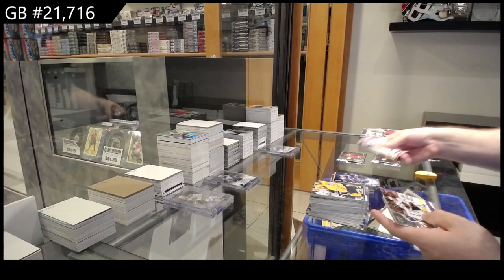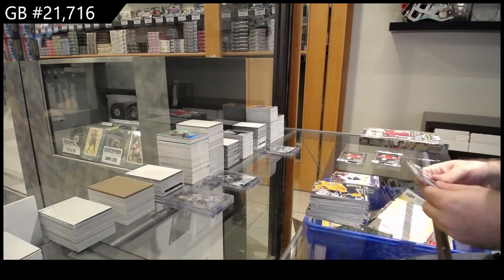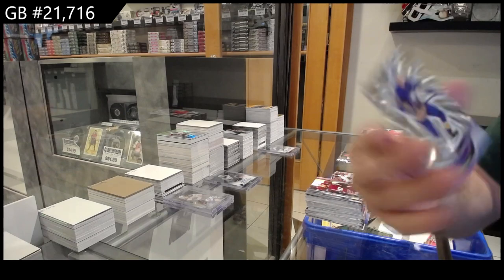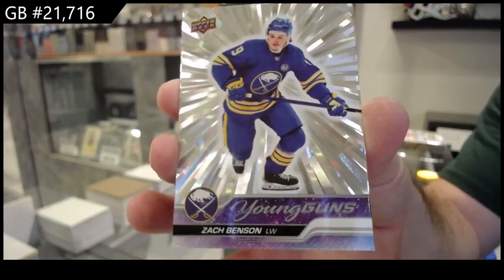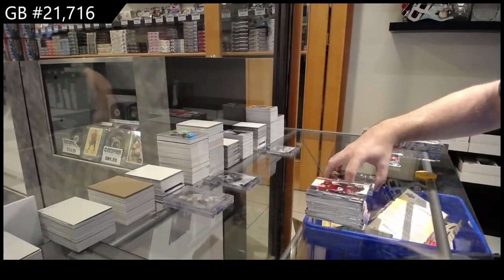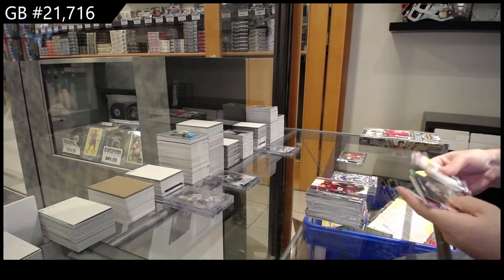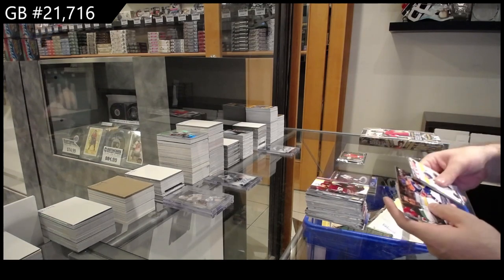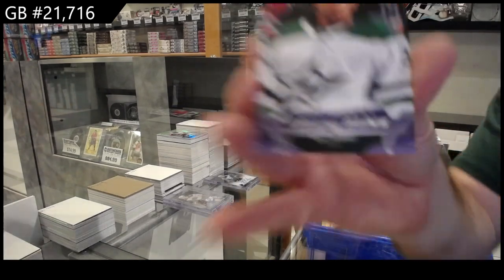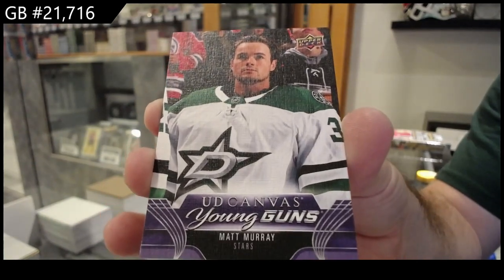Ecliptic of Horvat for the Islanders. Korchinski Young Guns for the Hawks. And an Outburst Silver Young Guns Benson for Buffalo. We've got a PC of Ovechkin for the Caps. Lavoie Young Guns for the Oilers. And a Young Guns Canvas Matt Murray for Dallas.